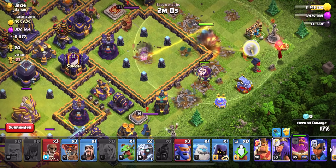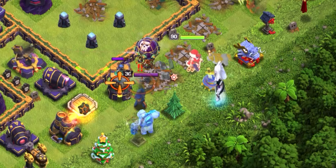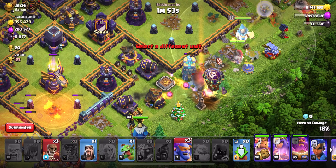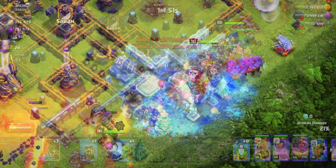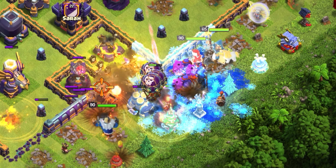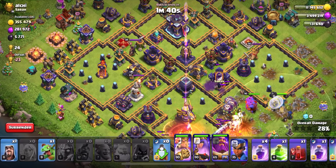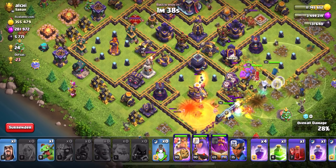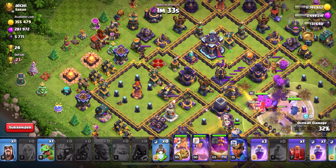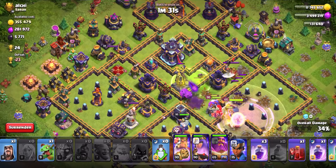Now that he's got that down, I'm going to deploy our Queen, then the Ice Golem, the two E-Titans, and the King out in front to help funnel the main troops and push them into the core of the base. The main idea is to keep our troops as tight as possible — not only to get the healing effect from the healers, but also the explosive effect of the Bowlers' bounce within the rage spell.